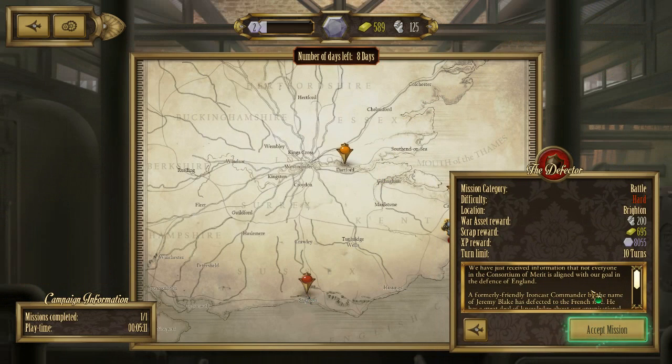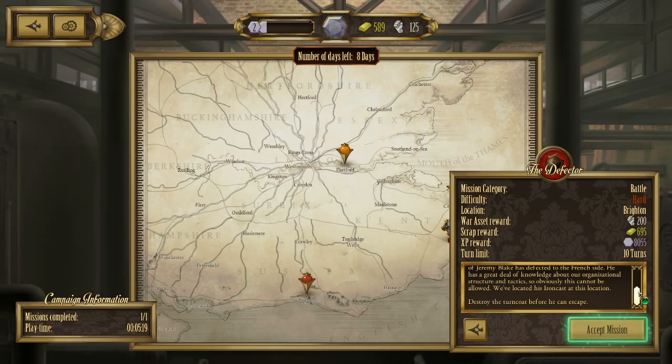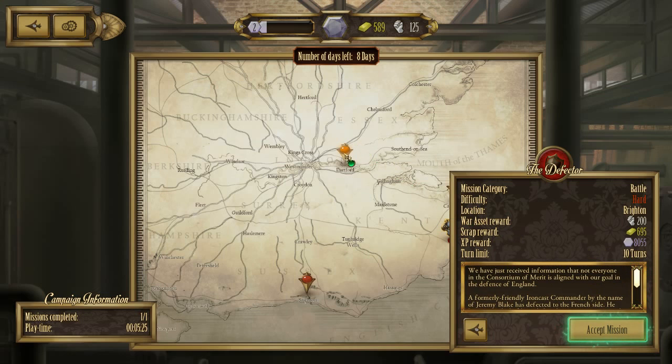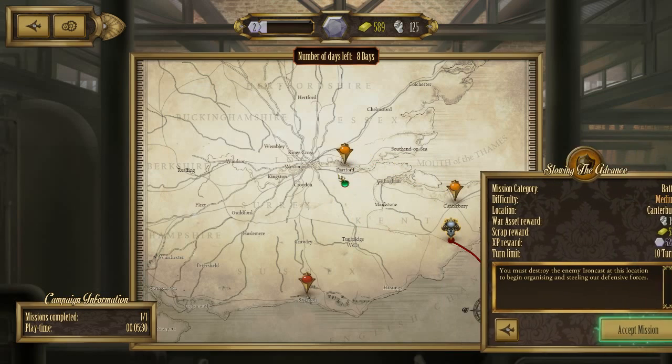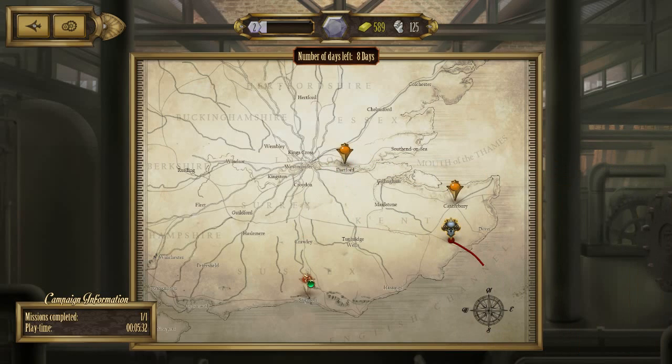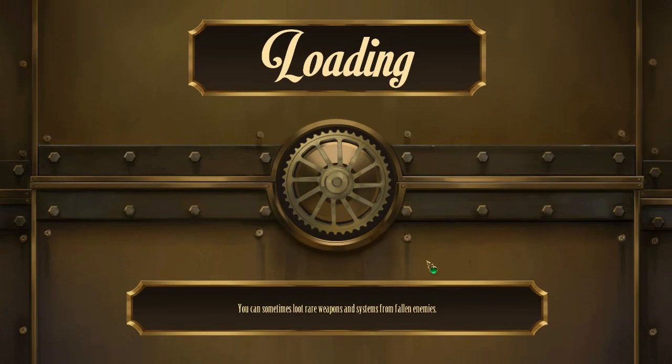A formerly friendly Ironcast commander by the name of Jeremy Blake has defected to the French. He has a great deal of knowledge about our organisational structure and tactics, so obviously this cannot be allowed. Destroy him before he can escape. That's ten turns. The others give us less. I really want to make sure we survive, but I think we're going to have to do some hard battles. So let's go with the defector. The traitor will be killed.